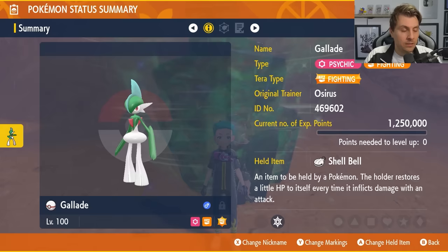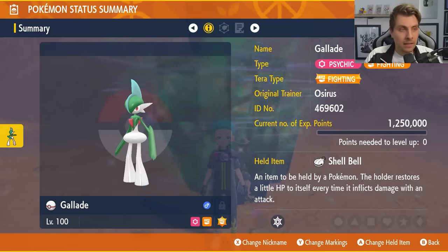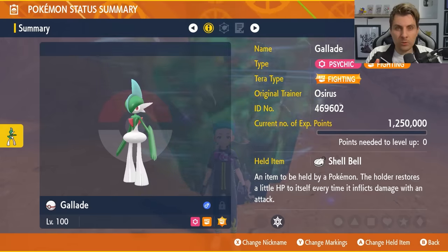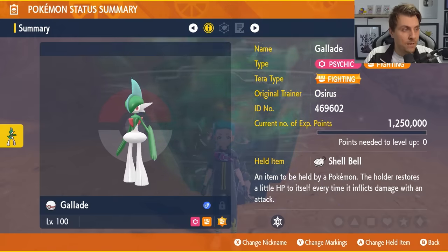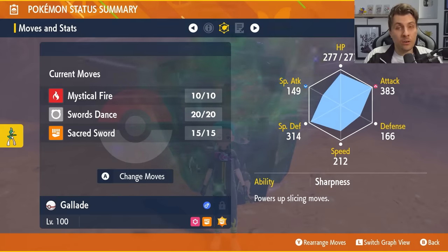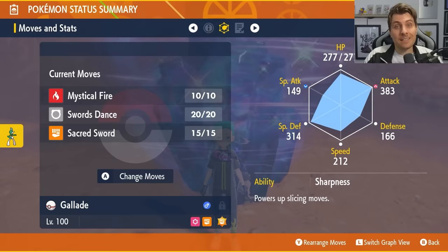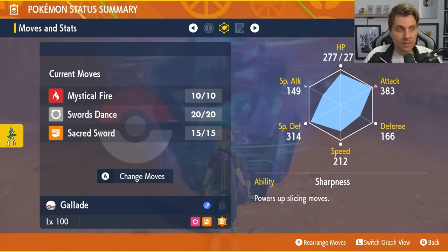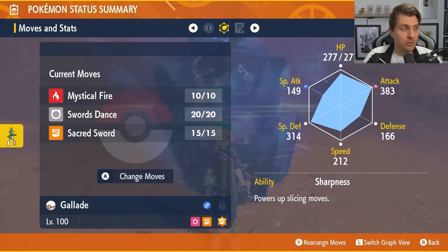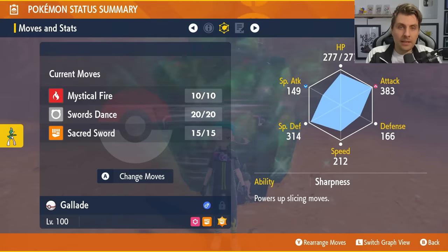Gallade will have the Fighting Tera type and the held item will be a Shell Bell. The build details will be in the description below. The moveset is just three moves: Mystical Fire, Swords Dance, and Sacred Sword. The ability is its second ability — not the hidden ability — which is Sharpness, giving a boost to Sacred Sword, our only attacking option in this raid.